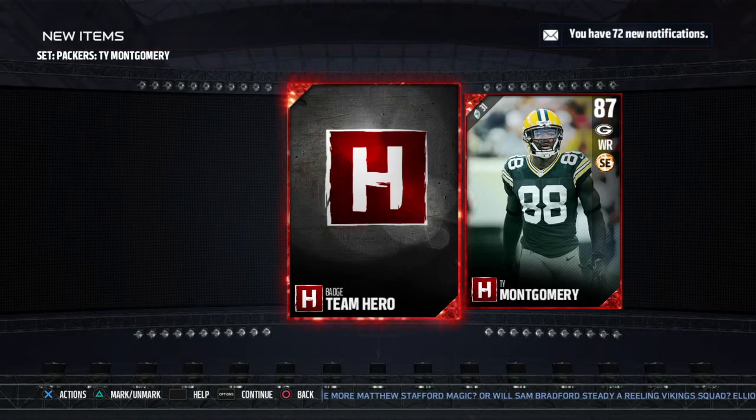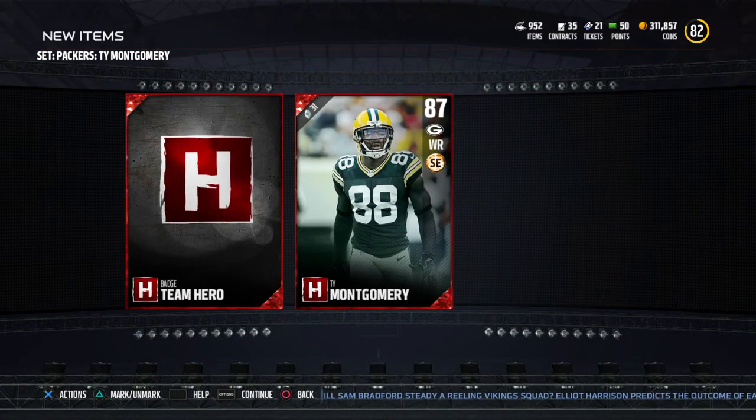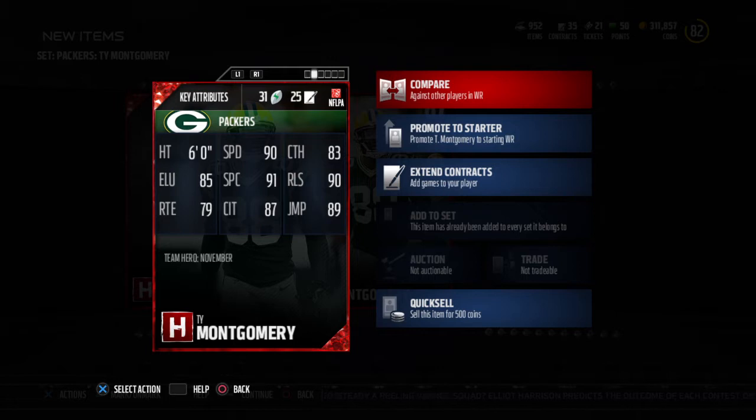Yo, what's good? It's your partner Just Mike and we finished another one — DJ Khaled style. We finished another team hero, man. This one is the Ty Montgomery wide receiver card. This card looks really really nice, man — another solid team hero. Got to give it to him, guys.